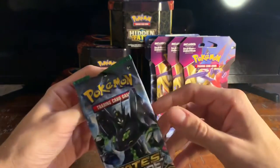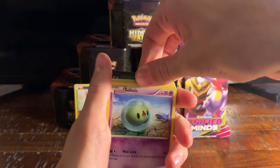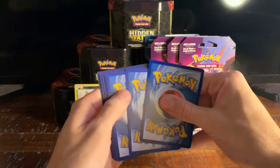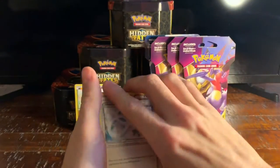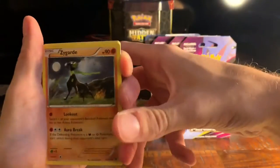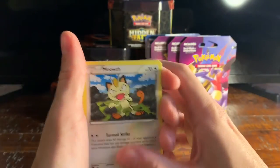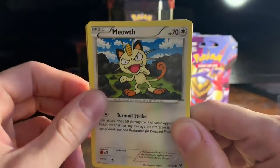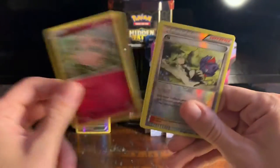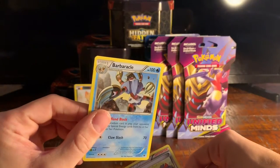We got an XY Fates Collide here — some cool cards in this set. I hope I don't mess this code card up. Get rid of that, no energy on this one. We got an Altaria Spirit Link, a Bent Spoon, Zygarde, a Sableye, a Snubbull, a Meowth, Gothita, a Jigglypuff, an N as a reverse — that's probably worth something — and on the end we have a Barbaracle.